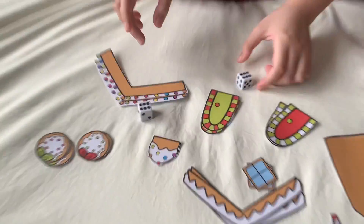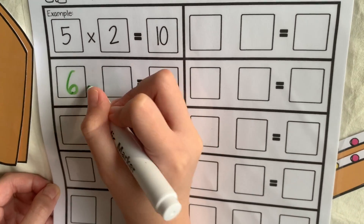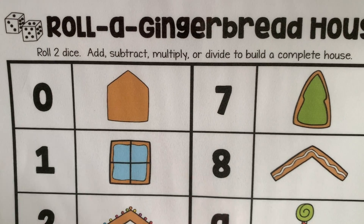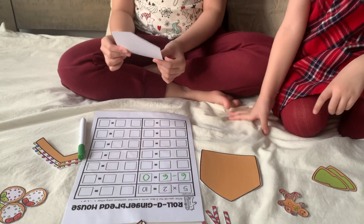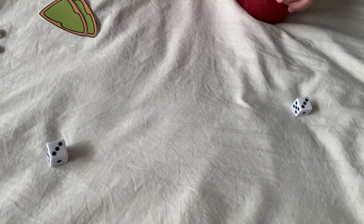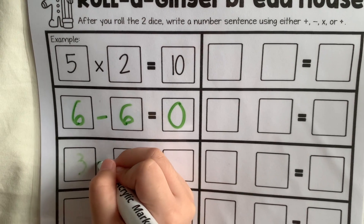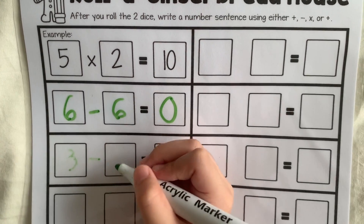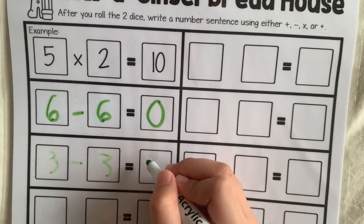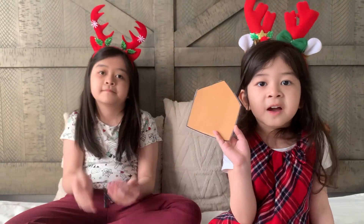Numbers: six and six. Six minus six equals zero. So I'm going to get this frame. Now my turn. Three and three — doubles. Three minus three equals zero. I also get the house frame.